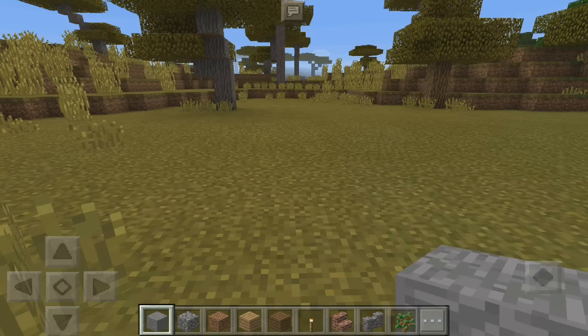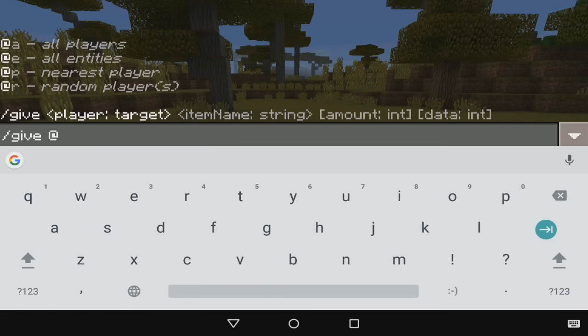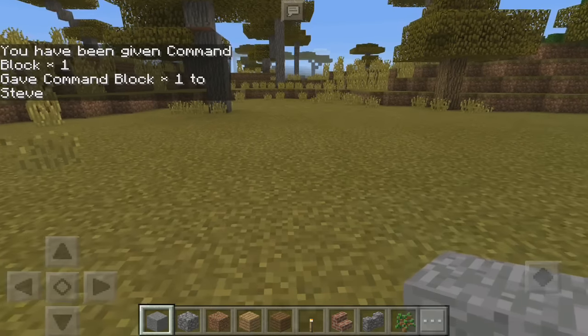To get the command block, type in this command: `/give @p command_block`. You can also get a command block with a minecart, but we're just going to do the ordinary command block. Press enter and that's how you get yourself a command block.